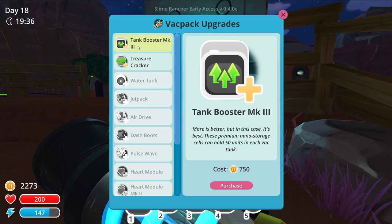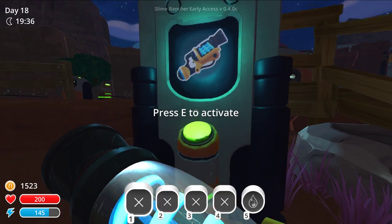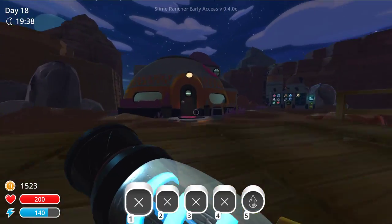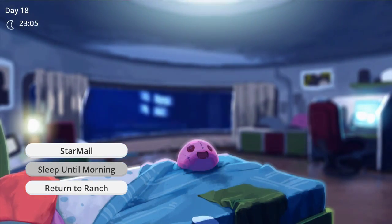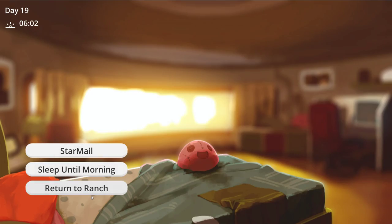Honey is 30. Hunter plorts are only 42 right now — they were 70 at one time. We could fit 50 in each. 750 right now — that is pretty good. Let me go ahead and unlock it. Let's sleep now and sleep until morning. Return to the ranch — that's a roostro.